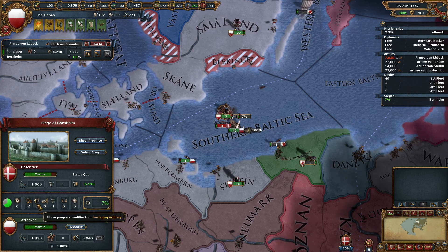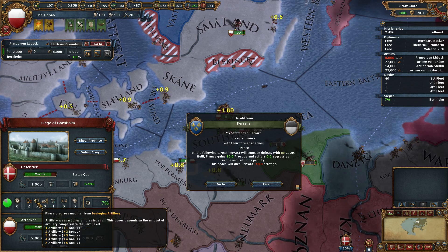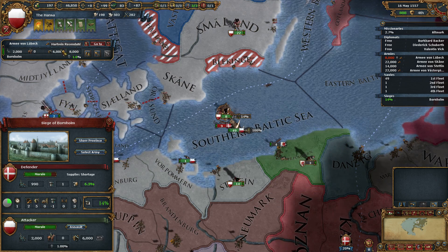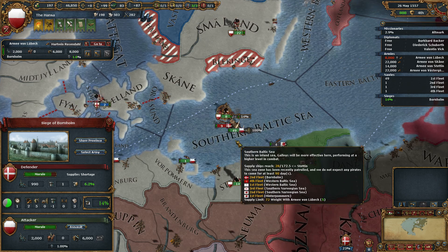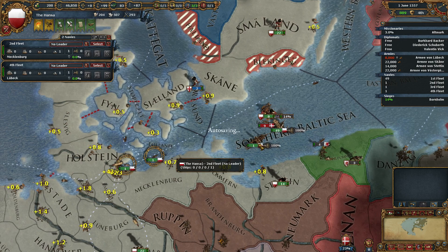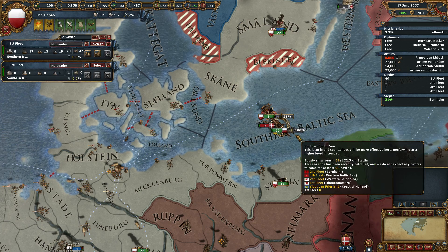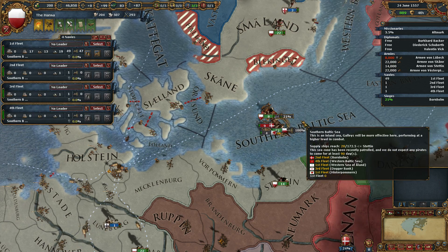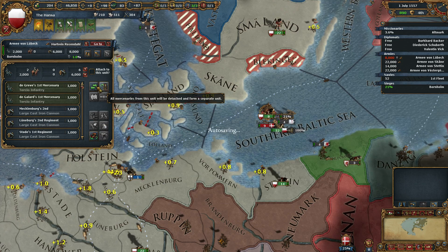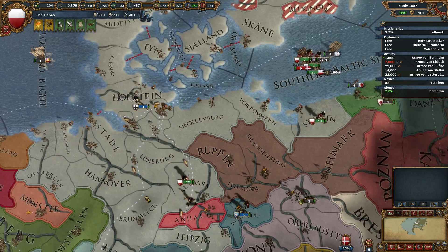We will use all of these guys to siege so that we actually get the bonus from this. It's a level one fort. I can actually take that one away, but we are going to keep them there — just in case, why not? If we are trying to play to the best of our abilities, we definitely do that. Altmark is being converted.